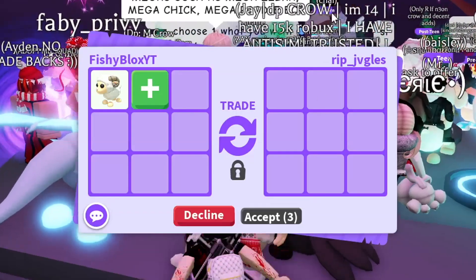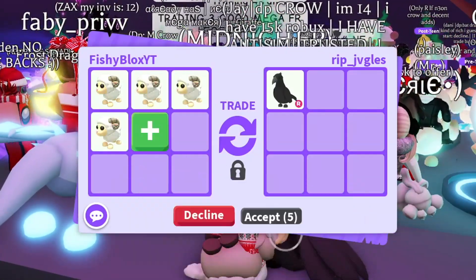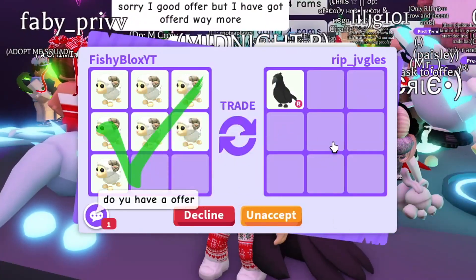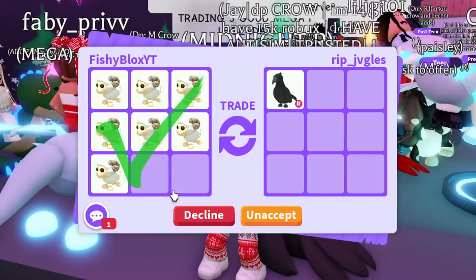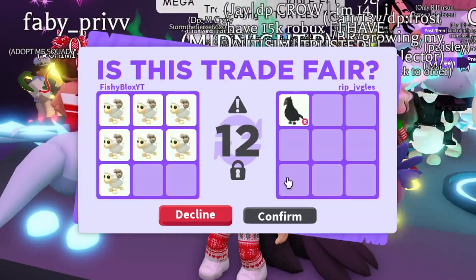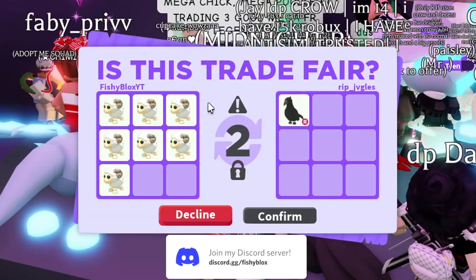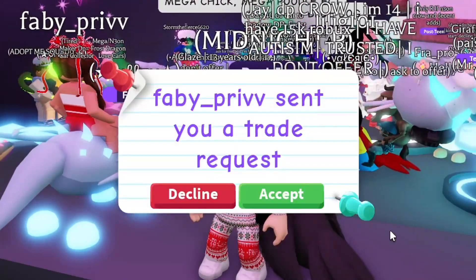We still have a lot more RAMs to trade and it's been really difficult. Someone has a crow — I could offer multiple RAMs for it. I tried offering all the RAMs I have left, but they just asked me to offer instead. I hit accept anyway to see what happens, but they declined. Imagine if we got that crow for all those RAMs — that would have been really cool.